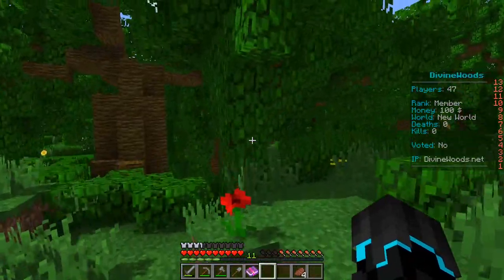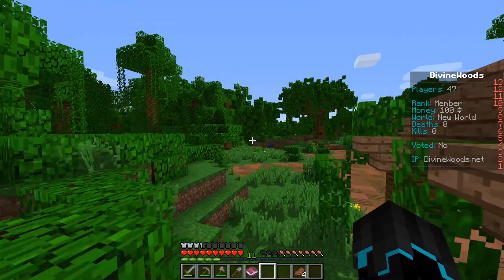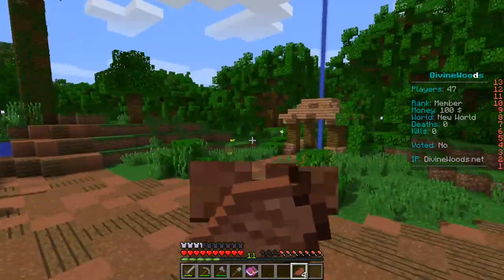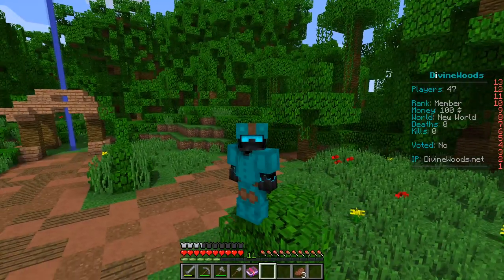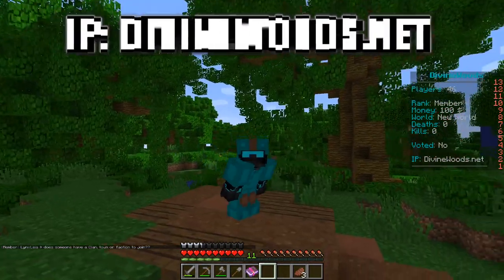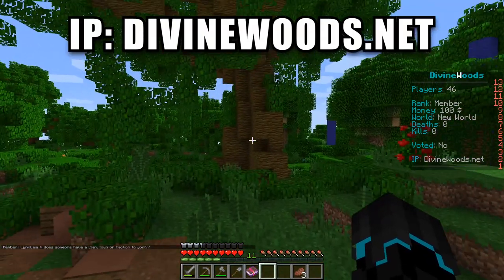This is a jungle biome, and if we could get a community going — a small community jungle town — that would be really cool. We'll need to do some terraforming. I'm thinking tree houses in the jungle trees — that's what I'm potentially going to do with my tree over there. If you want to come join and build, that would be pretty cool. We can see the progress in episode two, so check out the IP down below in the description.